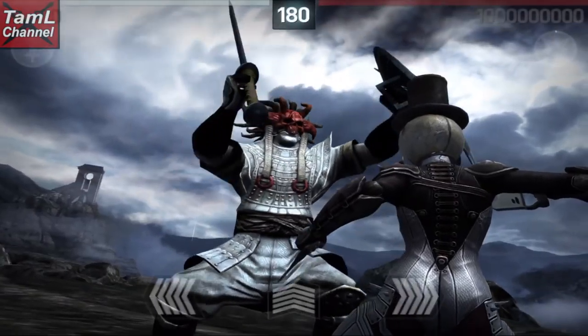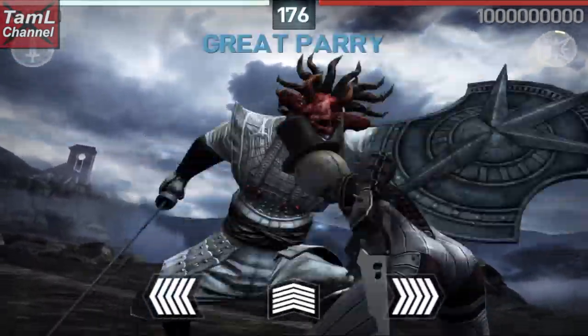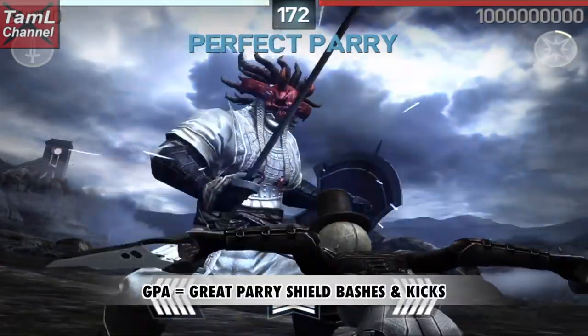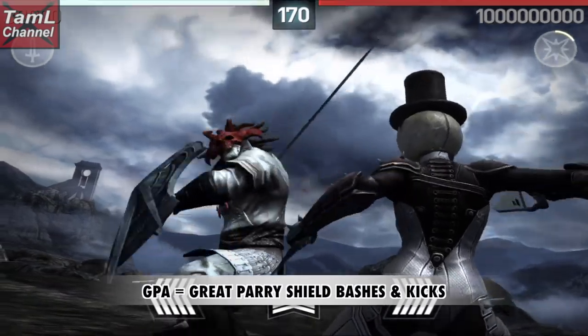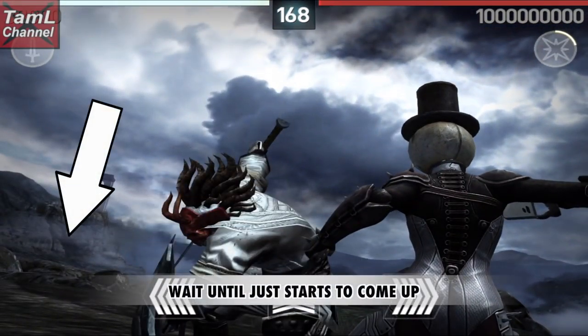Blunt magic can be helpful too, and thanks to Ragadun of the Tamil Channel forum for that tip. So with the great parry all gem, you can great parry Ronin's shield bashes and kicks, and I'll show you how here.